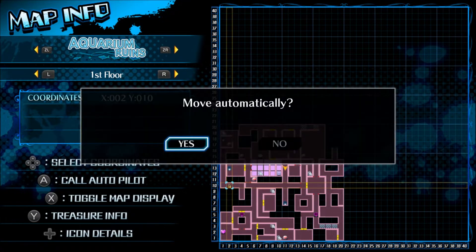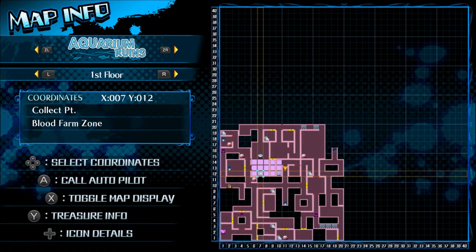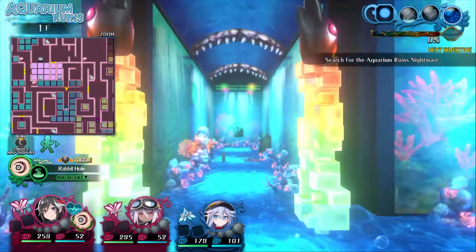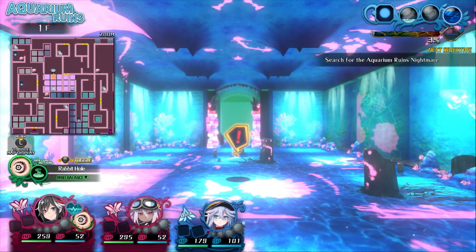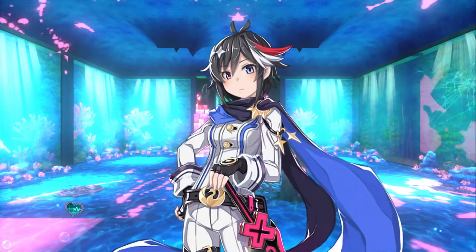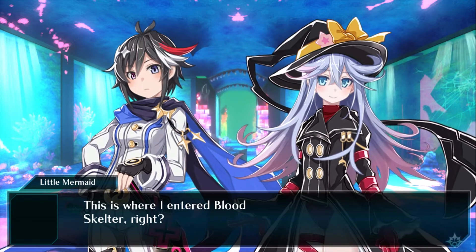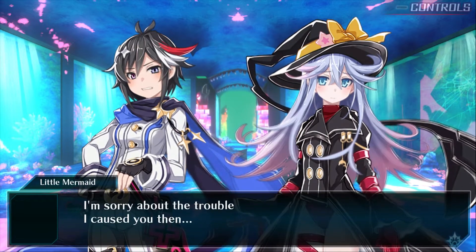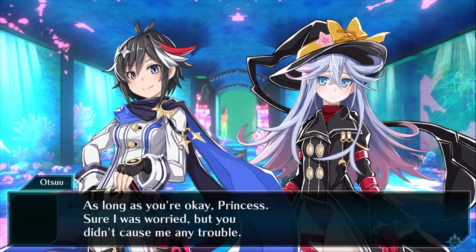I'm just gonna see what this locked door has. I'm gonna end up passing by... where am I? I don't need to pass through the main event. I'm gonna go check this locked door and see what the main event is like. The room only had a broken sword which I gave to Hamelin. I don't really care about Adji for now.